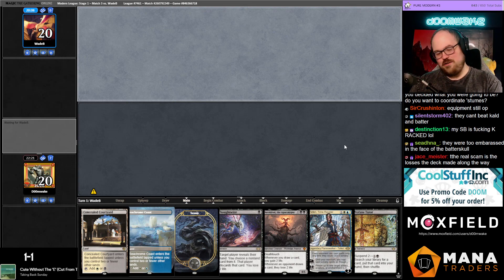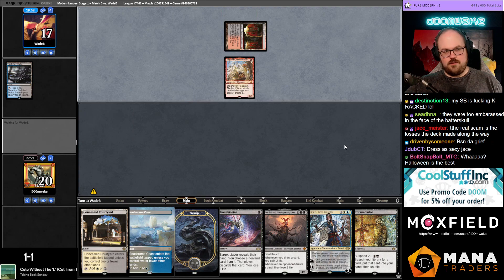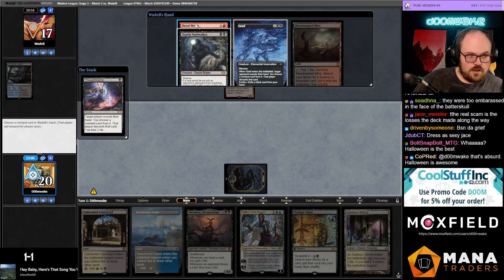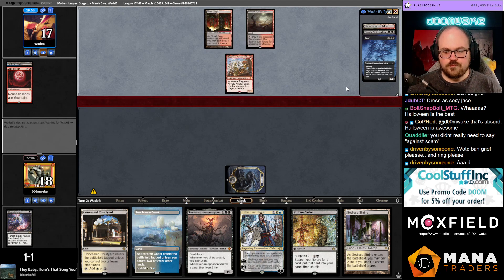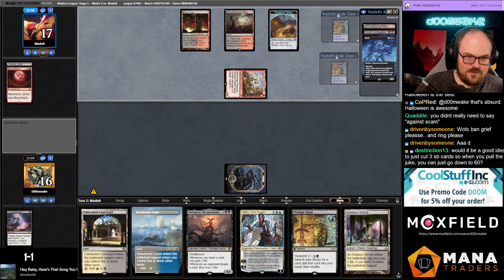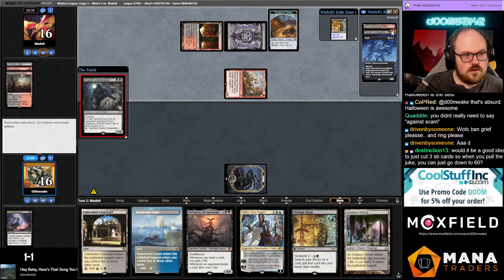Yeah, the sideboard is broken — you're just never comboing against Scam, right? Turn one Grief, how original. I guess I can't even complain because I have Grief in my deck. Oh, they have a Ragavan. Can't beat a Blood Moon so I'll Thoughtseize. Can't really beat any of these cards to be honest. There's no shot they drew another Blood Moon, right? There's just no way.